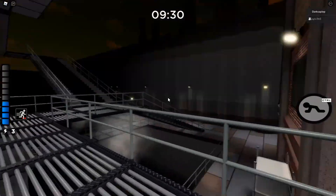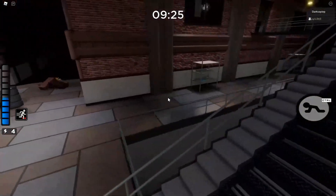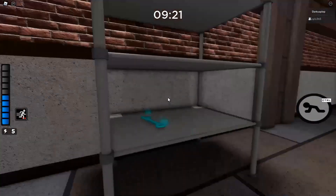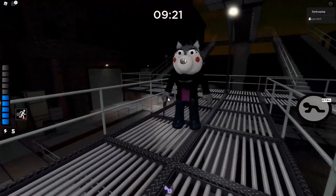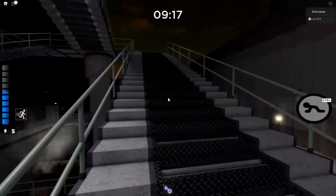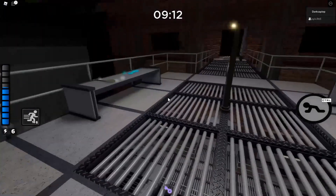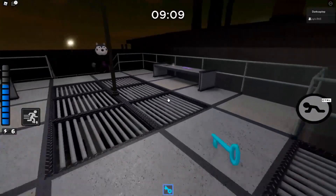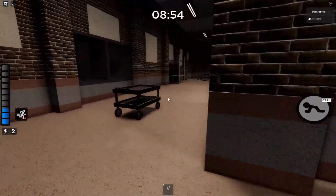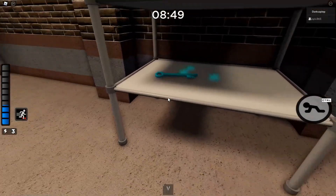Now we're going to the blue keys. The blue key has 3 spawns: the first one being outside on the ground floor on this left shelf. The second spawn is also outside, but this time on the top floor, the third floor, and it is on the left side on this bench. The third and last spawn the blue key has is on the top floor, which is above the spawn floor. It will be on this shelf over here.